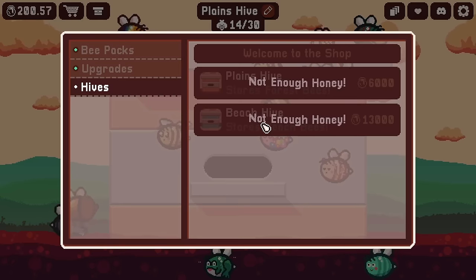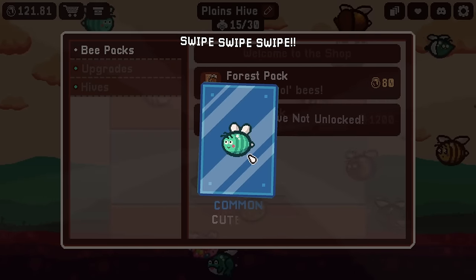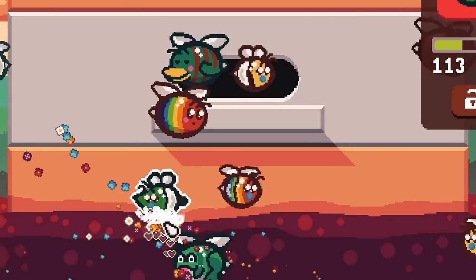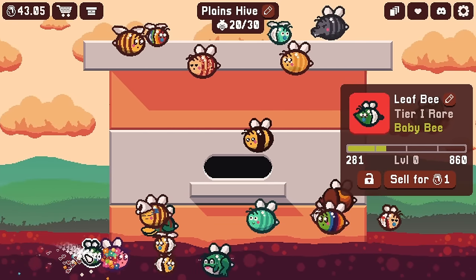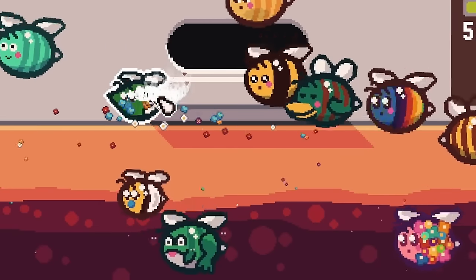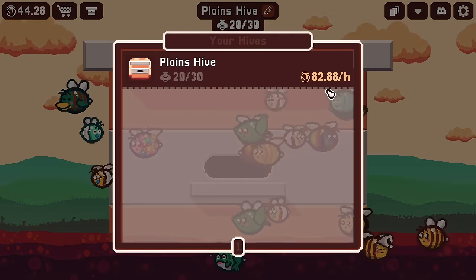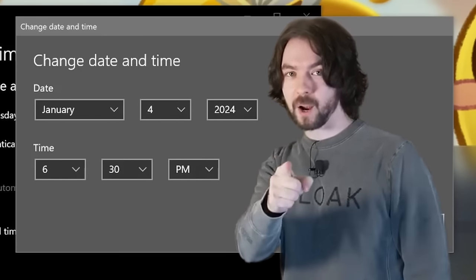That beach hive is crazy expensive, so we're not really going to worry about that — just gonna open more bee packs. Leaf bee, seen all those, seen all these. Also, this frog bee has been kind of stuck at the bottom for a while. Are you okay down there? There should be no way a bee can fly anyway since its wings are too small to get its body off the ground, but looking at the frog bee, it is severely struggling.